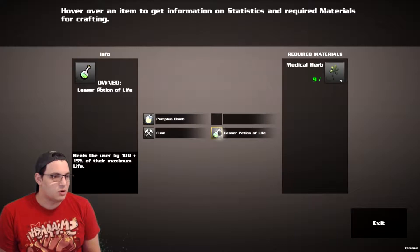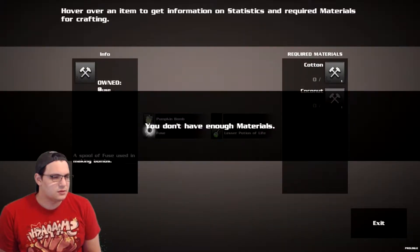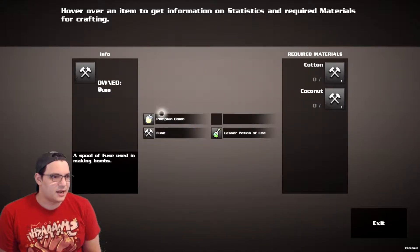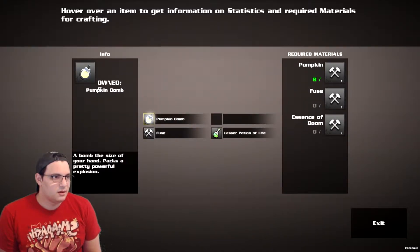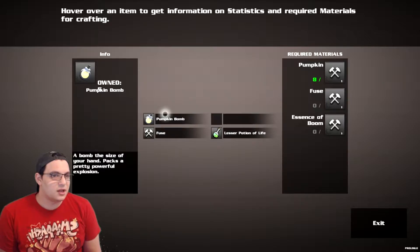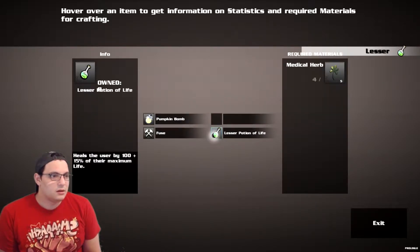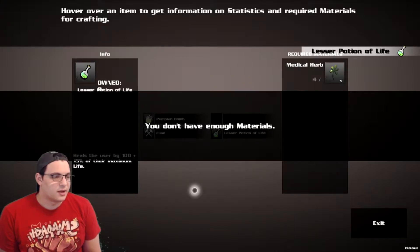I think you're meant to use keyboard and mouse in this game, but I don't like keyboard and mouse. Pumpkin bomb — this would make a fuse if I had cotton and coconut. And then I need the fuse and essence of bomb and pumpkin to make pumpkin bombs. I can make these. Cool, we got potions.